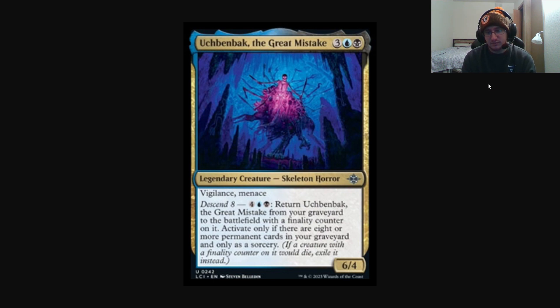A Finality Counter means when the creature would die, it gets exiled instead. So this isn't necessarily a repeatable threat — for limited purposes, that'll be kind of nice. Descend is interesting because it now wants you to prioritize having permanent cards in your graveyard rather than in play. I think that's a lot easier for most decks this day and age than getting 10 permanents in play for Ascend.